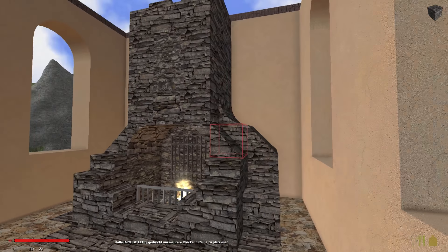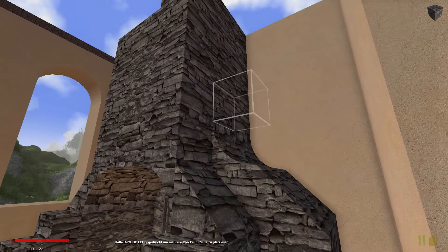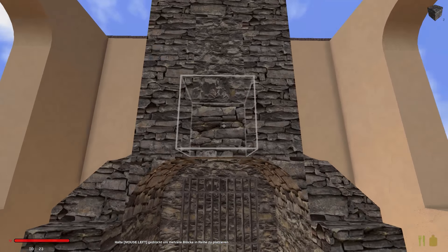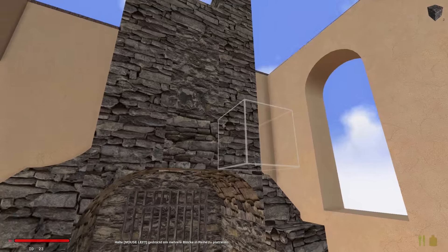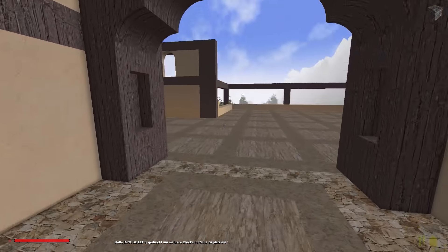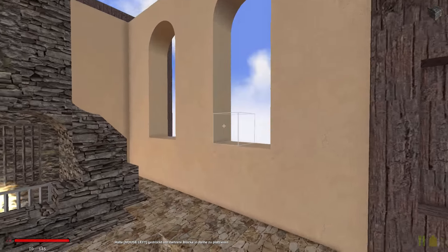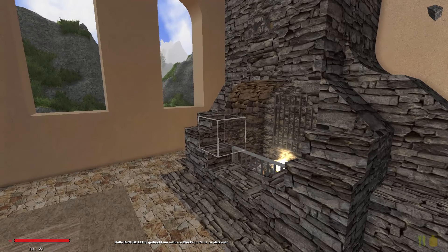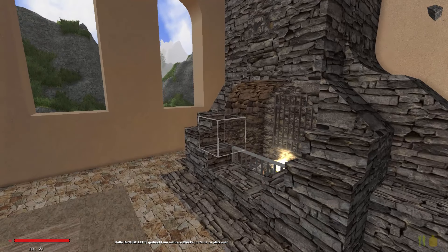Habt ihr recht — hier oben kommt ein Elchkopf hin, auf jeden Fall. Da kommt auf jeden Fall ein Elchkopf hin. Und dann haben wir hier unser Kaminzimmer — und da machen wir in der nächsten Folge auch nochmal ein bisschen ein. Machen hier den Block rein und stellen hier ein paar schöne Sofas hin und sowas. Hier kommen Fenster rein und da kommt die zweite Etage rauf. Alles wird wunderschön in der Rising World.